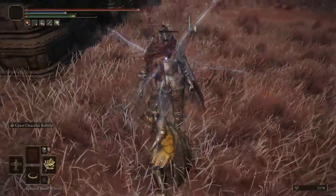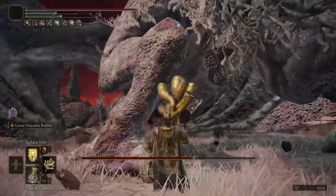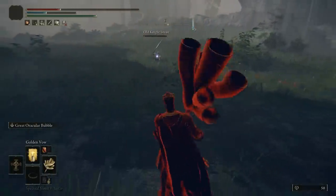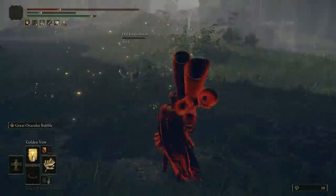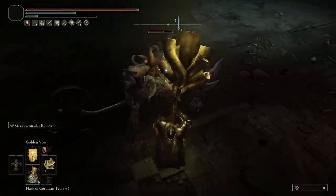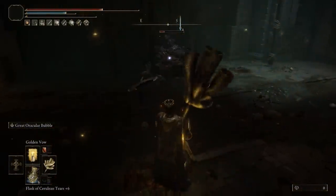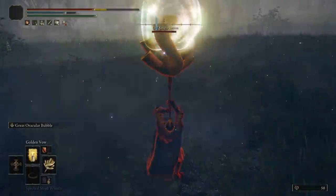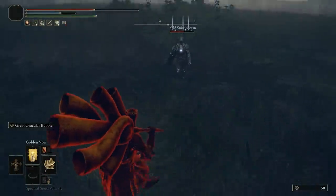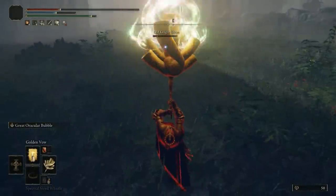Once you do get it, it comes with some pretty respectable stats. This is another hybrid weapon that requires both strength and faith, but it comes with awesome damage especially on its Holy L2 attack. The skill is called the Great Oracular Bubble and it basically summons a greater version of the bubbles you can do with the other horns. It deals very high damage and most importantly throws enemies off their feet constantly, so you can spam this if you get a chance. Luckily you get hyper armor when casting it, so even spells designed to interrupt you won't interrupt the cast on this one, making it quite beneficial.